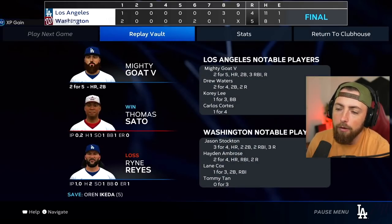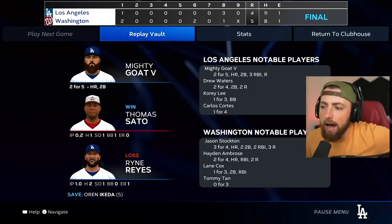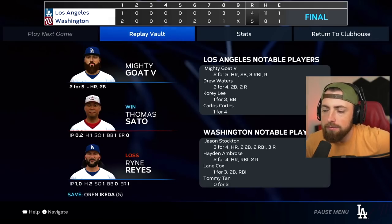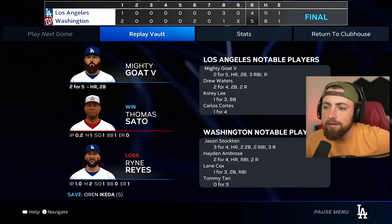Two for five with a home run and a double to end the episode. Overall, not bad. I think we're technically tied with Hank Aaron in the all-time home run list. If Hank Aaron had 755, we are tied with him. Next video, the goal is to beat Barry Bonds — I think Barry Bonds had 762 home runs, so we need like seven home runs in one episode to beat him. I think we're going to do that next video, so be ready for that.